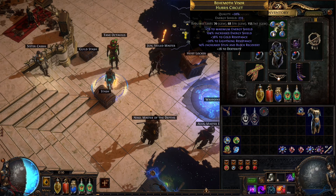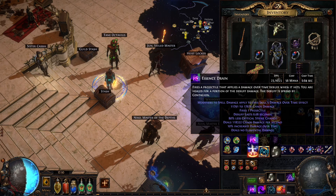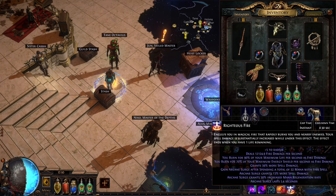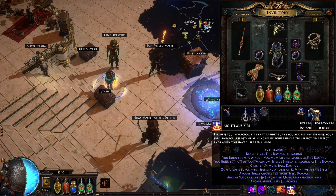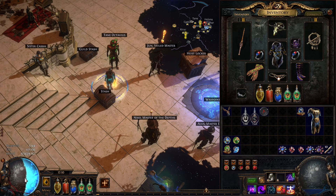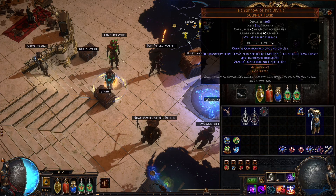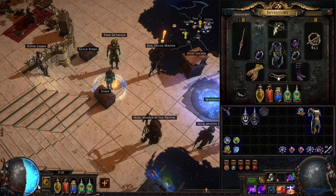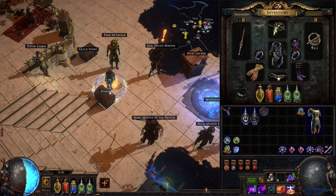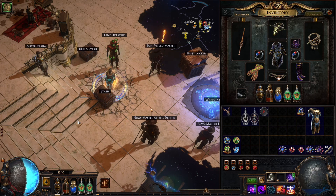Let me show you. Here is Righteous Fire. When I use Righteous Fire my Energy Shield will go down, but I can use The Sorrow of Divine plus a Panicked Divine Life Flask to get instant recovery for Energy Shield. Let me show you.